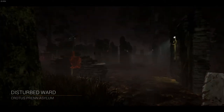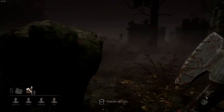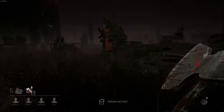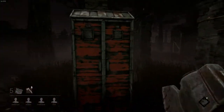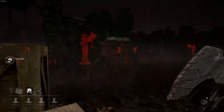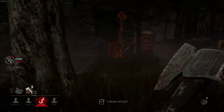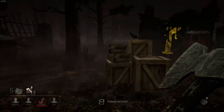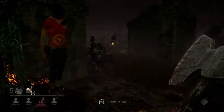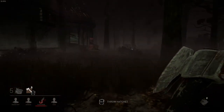This is Crotus Pen Asylum — this is a very dark map, not good for Huntress whatsoever. I have to remember I don't have a zero terror radius so I'm not playing Michael. They're already messing up. That's just too funny — I like that a lot, that made my day. I'm not going to camp because I don't have a zero terror radius. I'll let them have that gen because it's kind of annoying and far.